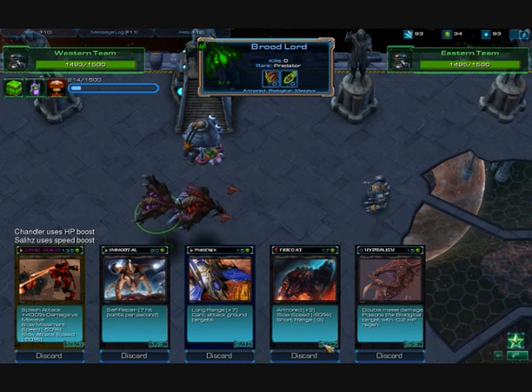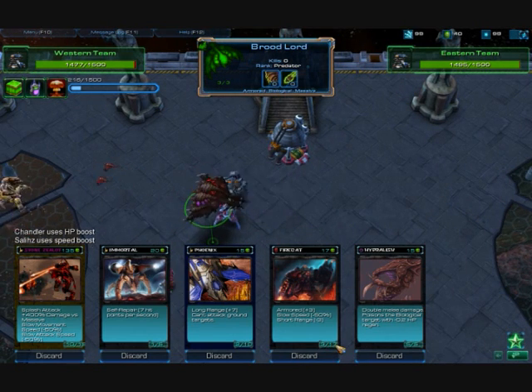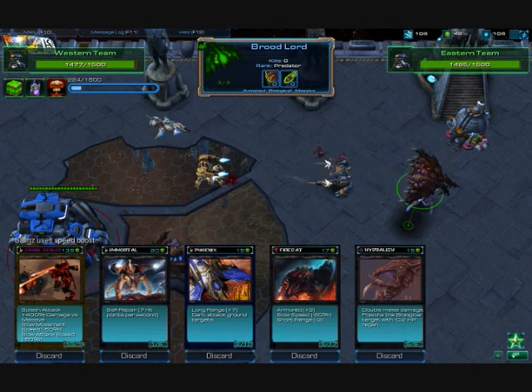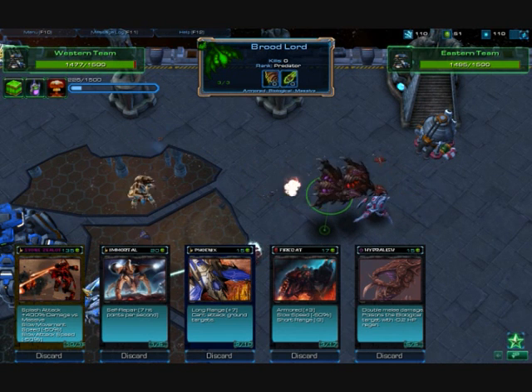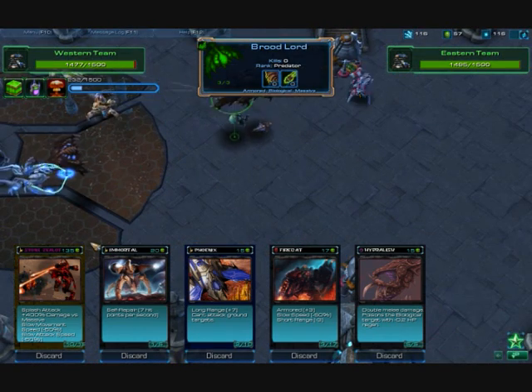Just to explain the cards - they have a certain amount of attack, which is displayed in the left corner of the little box, and they have defense, which is displayed in the right corner. I'm going to try to stack up my Stone Salad now, because it's extremely powerful, although it costs 135 gas.